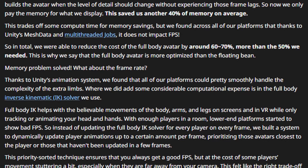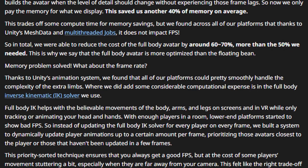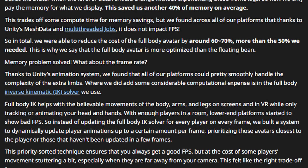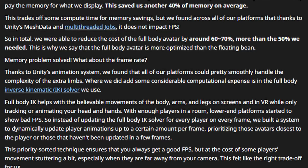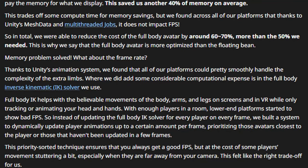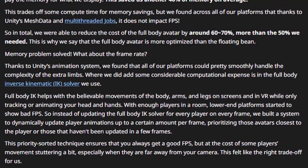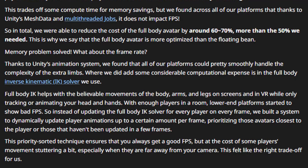This is why they say that full body avatar is more optimized than the floating bean — so memory problem solved. What about frame rate? They found all platforms could pretty smoothly handle the complexity of the extra limbs. Where they did add considerable computational expense is in the full body avatar inverse kinematic IK solver they use. The full body IK helps with believable movements of body, arms, and legs on screens and in VR while only tracking your head and hands. So instead of updating the IK solver for every player on every frame, they built a system to dynamically update player animations up to a certain amount per frame, prioritizing avatars closest to the player or those who haven't been updated in a few frames.